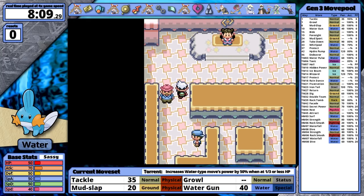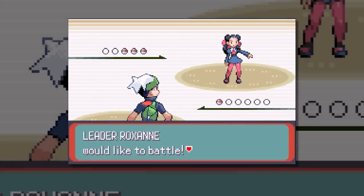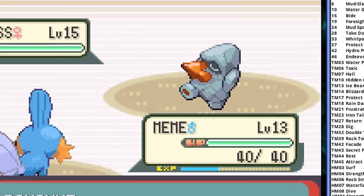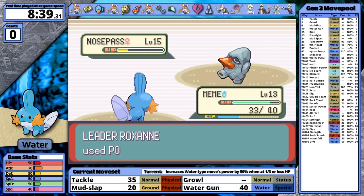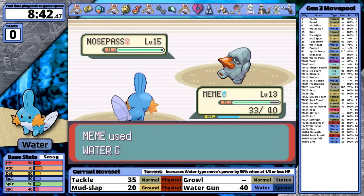Roxanne is the first gym leader, and for my water type I think she's going to be simple. I skip all the trainers in her gym and go directly for her. She leads with Geodude — Water Gun hits and takes it out in a single hit. Her next one is no different, and last is Nosepass. As a kid I was always confused when grass and water moves didn't knock it out in one hit, since most rock types introduced until this point were dual types including ground, making them 4x weak. Nosepass is mono rock, so it's a bit annoying — it has a berry and Roxanne uses two potions — but eventually it falls, and I've earned myself the first badge.